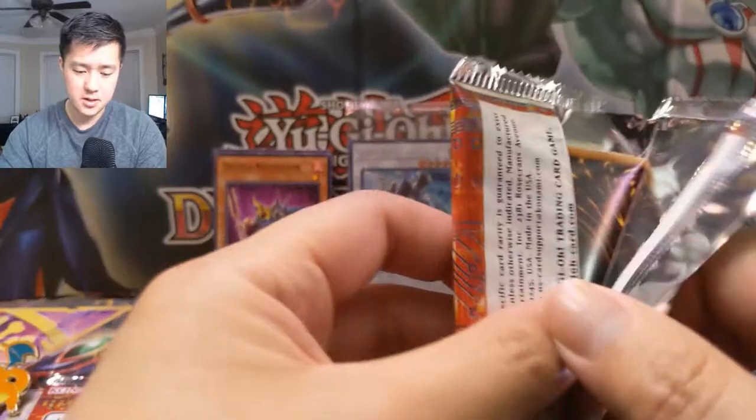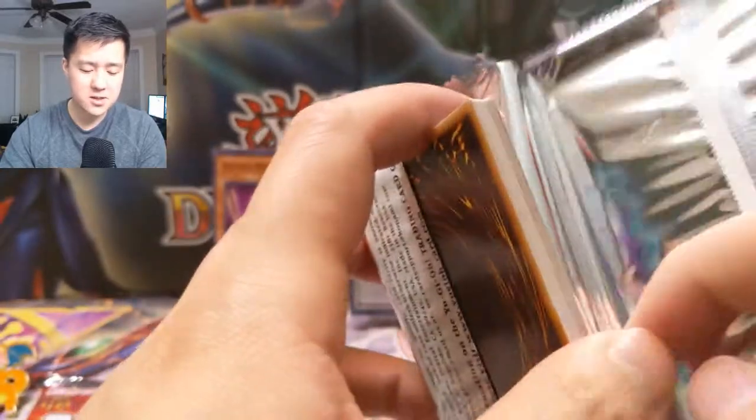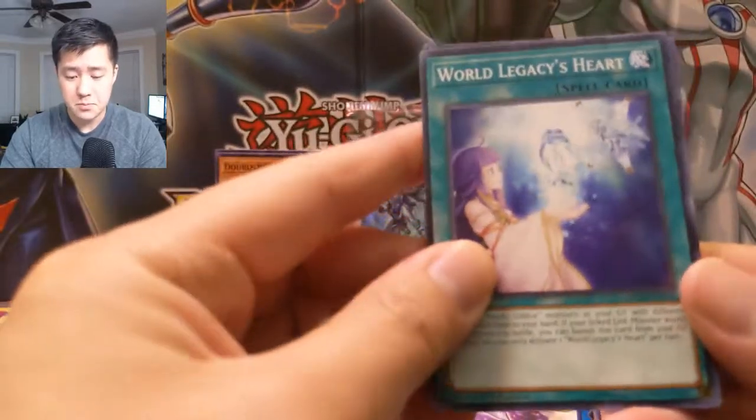Then we have Altergeist Multifaker, Millseek, World Legacy Scars, Stack Reviver, FA Downforce, Artifacts Genre, Onikuji, and Defect Compiler. Not a crazy hit, but I'm happy with that Topological Bomber Dragon. I'm really liking these mega tins — there are only three packs so it goes fast, but I like how they have a lot more cards compared to something like Duel Power.